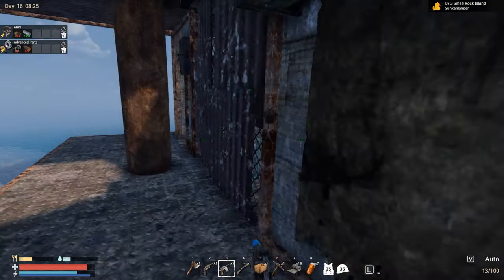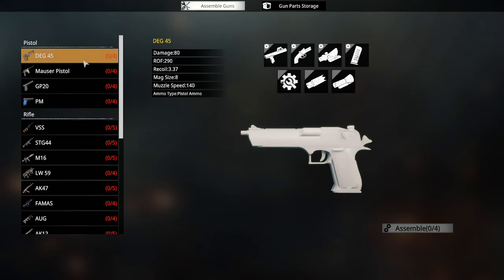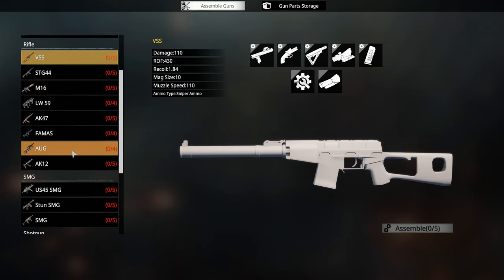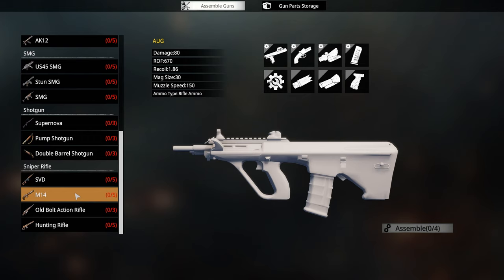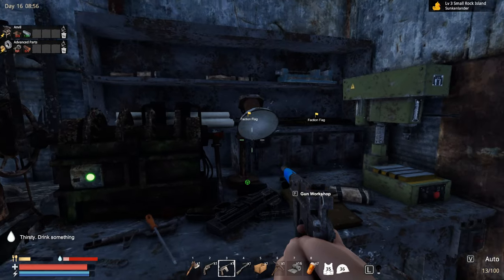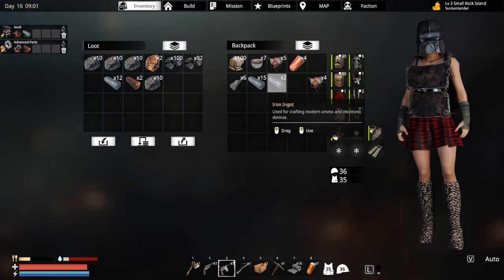Let's see the gun workshop and what we can make. Desert Eagle — there are a lot of parts needed to assemble apparently. We do have a lot of new weapons. Oh this is definitely new. Sniper rifle — this is probably the best sniper rifle you can craft in the game. This is definitely a lot better.